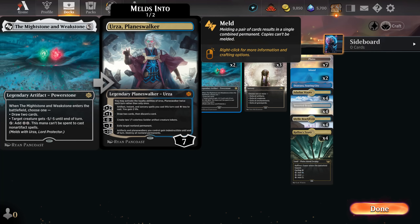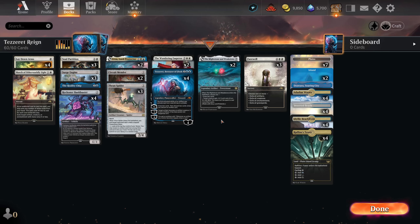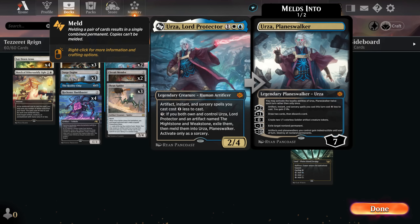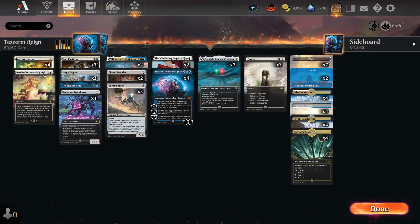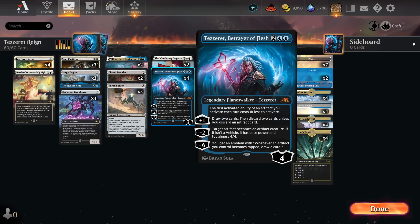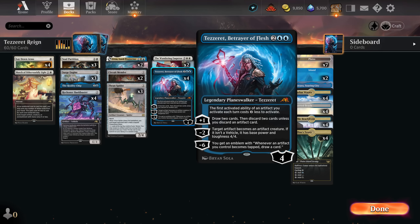I wanted to throw in one, maybe two Mightstone and Weakstone — they are also artifacts, they power other artifacts, like everything is going very well. But I must say, you meld them so often in this deck. One of the reasons is that this is not the only threat — it's not like your lone creature that your opponent needs to answer, as usually in control decks with meld. You actually play creatures every single turn, and he just needs to remove everything. And with Tethered as the master Planeswalker — the main Planeswalker for the deck is Tethered, not Urza — even though Urza comes into play much more often. Tethered is the big deal.